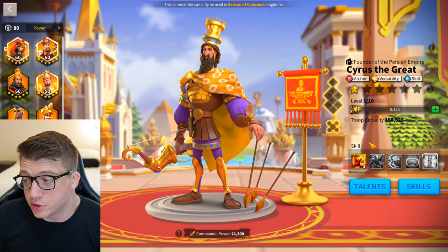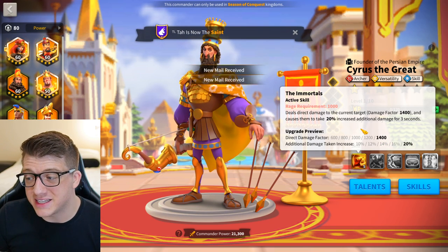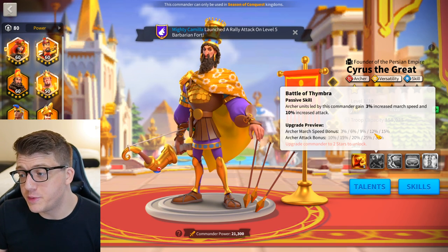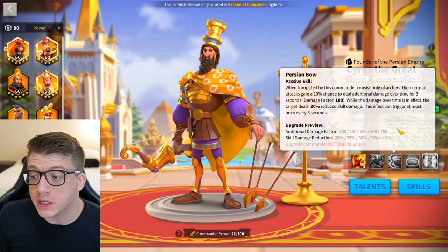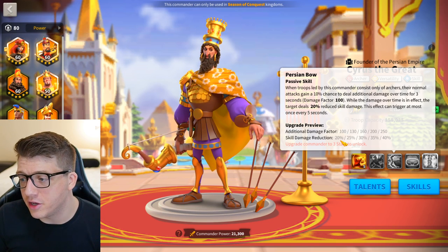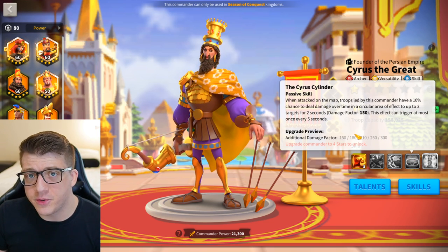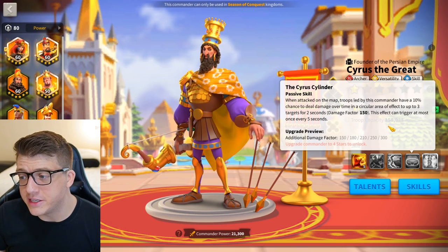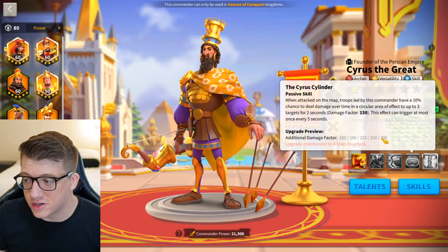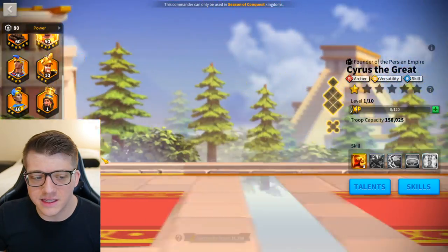Cyrus came out around the same time as Nebu and is also really good at 5511. His first skill deals single-target damage — a little low these days — but the target takes 20% increased additional damage for three seconds, which is a really powerful debuff. His second skill gives 30% archer attack and 15% march speed. The third skill at one gives 100 additional damage factor per second for three seconds — 300 instant proc damage — and while that's happening the target deals 20% less skill damage. The fourth skill at one gives a 10% chance to deal circular AOE to three targets for two seconds — 300 damage factor for free. Cyrus is more of a niche commander but a majority of his value is at 5511.